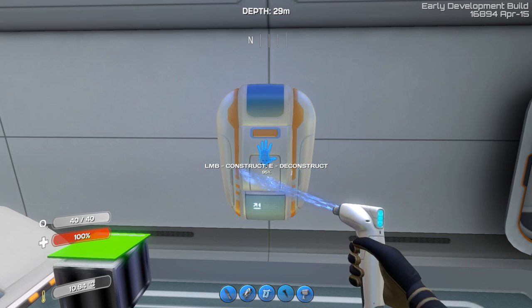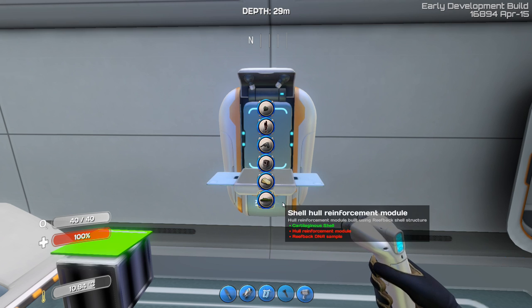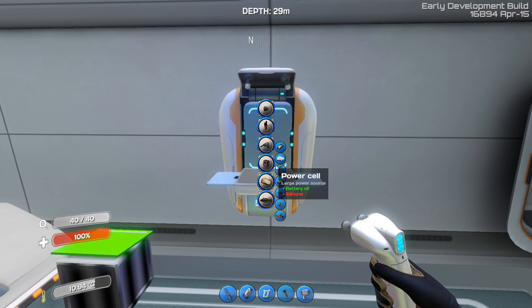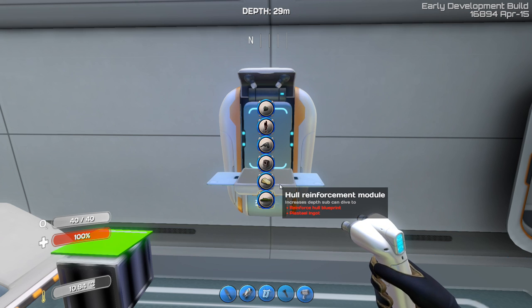Basically what that means is: with your fabricator you now have a submarine icon and some icons are invisible at the moment. Since you researched that egg, there's a hull reinforcement module which requires a reinforced hull blueprint — obviously you'll get that from a reinforced hull fragment you'll have to analyze in your fragment analyzer — plus a titanium ingot and a steel ingot. Then there's the titanium ingot plus lithium combination, so these things you can craft already now. The shell hull reinforced module, if you look at the description, says it increases depth so your sub can dive deeper.